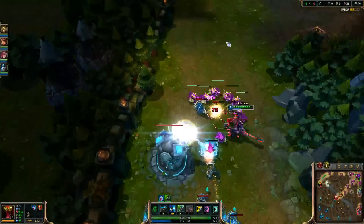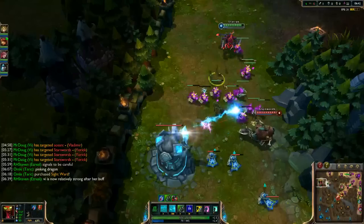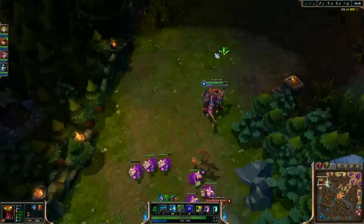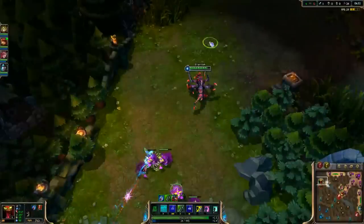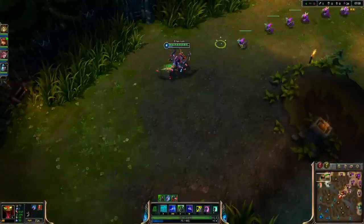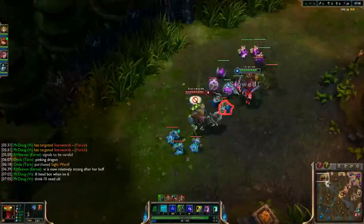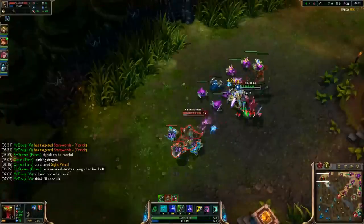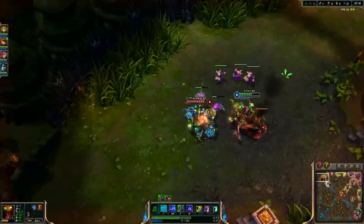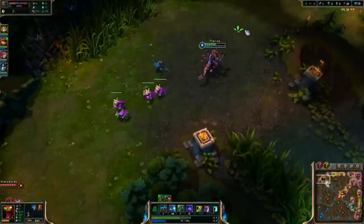I want to Feast a ghoul — get some health back from Yorick's ghouls. I wish Taric had warded the deeper brush, because then I could've teleported behind them. I'm going for kills, but that's alright. My control this game has just been god-awful, like unbelievably bad.